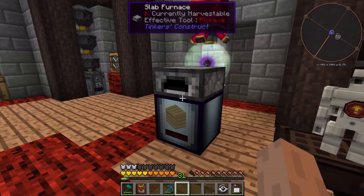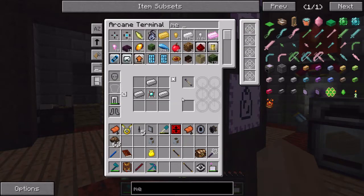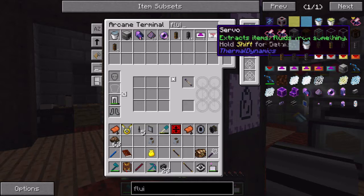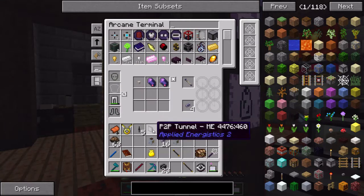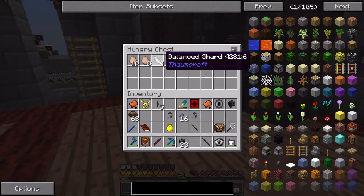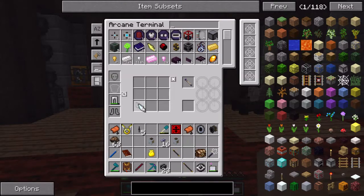Let's go ahead and get some fluix cable - not ME cable, fluix cable. That's the dense stuff; I suppose that'll work, but we need the actual regular fluix cable. All right, we got that. Let's go ahead and combine the tunnel with a balanced shard. It's crazy - I had some of these made up ahead of time. All right, V relay interface - got it. Do we actually have another V relay?